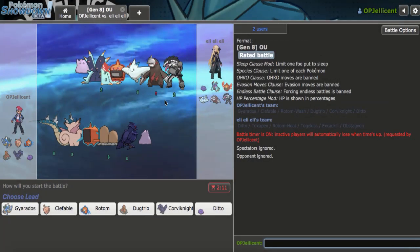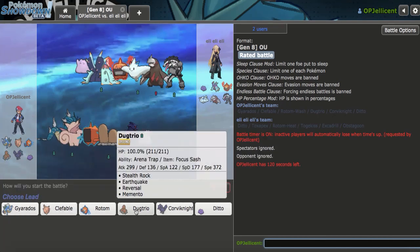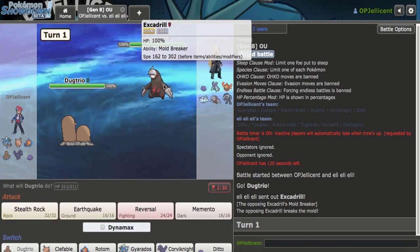Okay, I have another game right here. I have a feeling Trick Room will get a lot better once Dynamax gets banned, because there won't be broken fast sweepers to just break through your Trick Room setters. I'm excited to try Hatterene then. Let's go ahead and lead off with Dugtrio — that's the opposing Drill. They might Rapid Spin here.